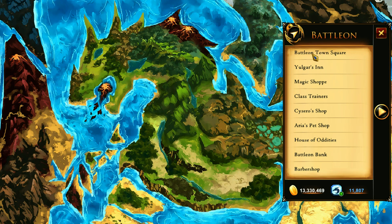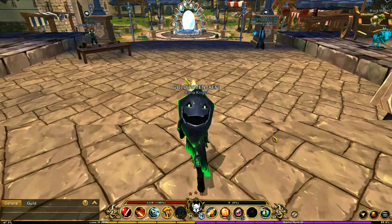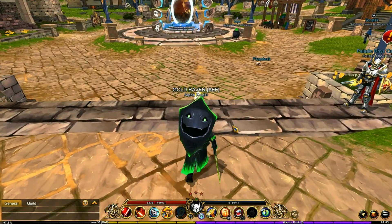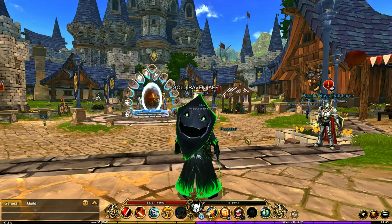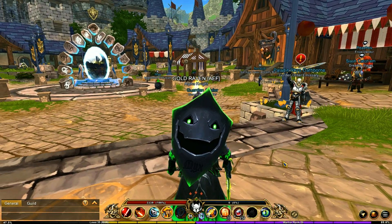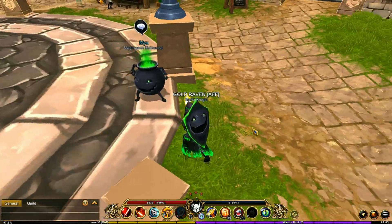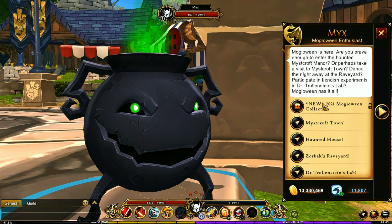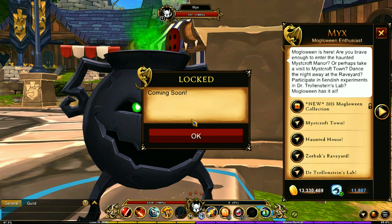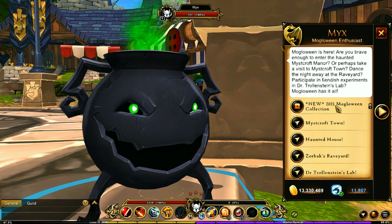Next, we're going to be jumping to the town square, and here we're going to be looking for Mix. Mix is the little cauldron right over there. You'll notice my back piece — this is actually Mix's shield thing, you can see the name Mix right on it. That was from a Hero Mart item, I believe. You've got the 2021 Mogloween collection, but it's not available just yet — this will probably be coming next week or the week after.